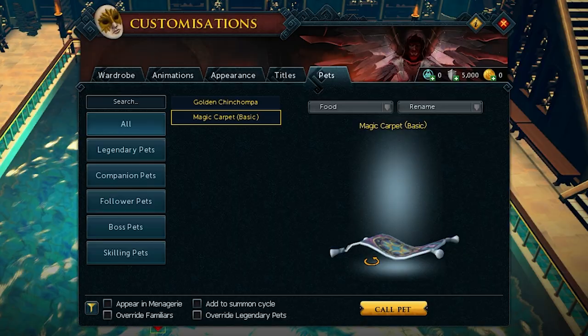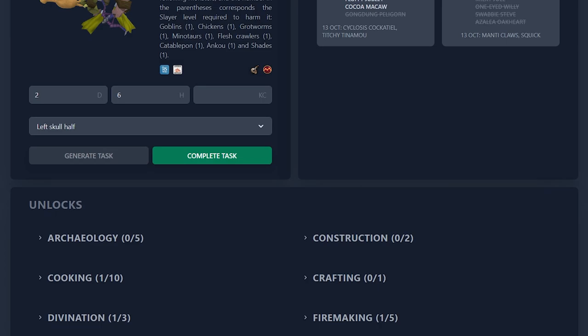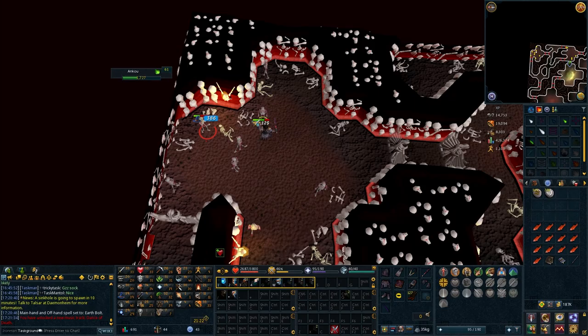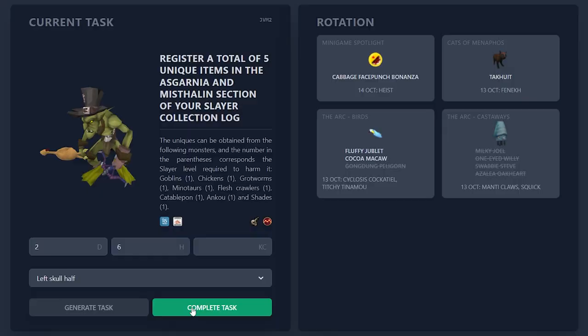Register a total of five unique items in the Asgarnia and Misthalin section of your Slayer collection log. I'm going to go for the left Skull Half — the sooner I can make the Skull Scepter, the better. It's dropped by Ankou, so it might be a bit tough, but if I can safe-spot them with magic it shouldn't be too hard. Oh, that was fast — but much more frustrating than I thought it'd be. Dragon Breath kept aggroing everything, so I had to make do without it, which meant slower kills. But it only took six or seven kills to get the Skull Half.